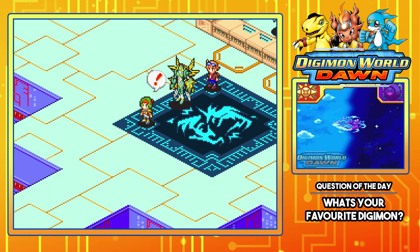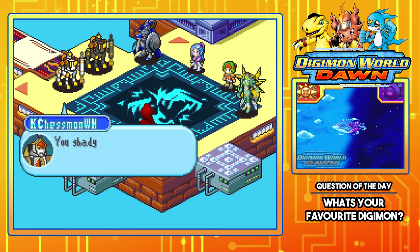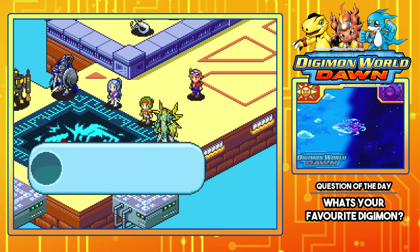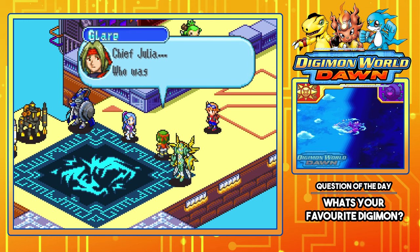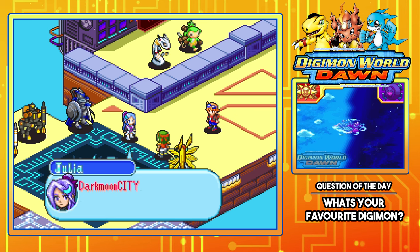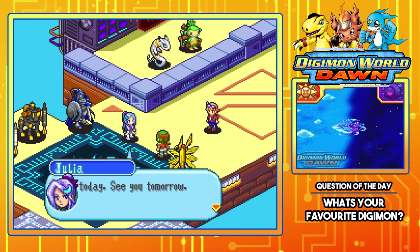That's not suspicious at all — oh, even the chiefs are following. Should we follow as well? Seeing all the Digimon is so cool but what is going on? A mysterious person appears. Who are you? You can't escape today — and they just ran off. Chief Julia, who was that? There's been some strange activity inside the servers recently. What about Dark Moon City? I better be careful. Let's be careful. Thanks for everything today — see you tomorrow.